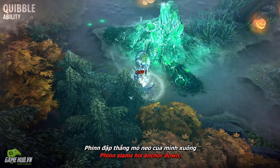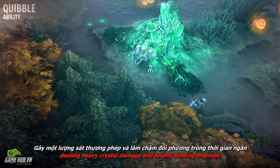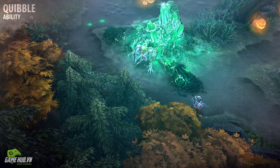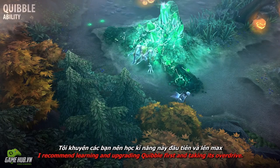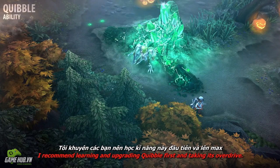After aiming his quibble, Finn slams his anchor down, dealing heavy crystal damage and briefly slowing enemies. The overdrive for this ability upgrades the slow into a stun. I recommend learning and upgrading quibble first and taking its overdrive.